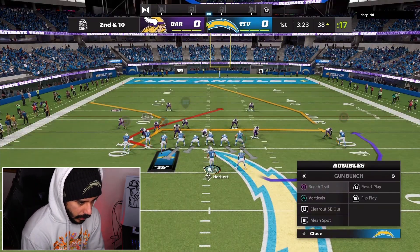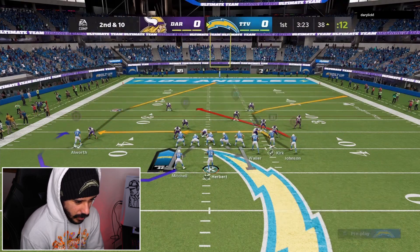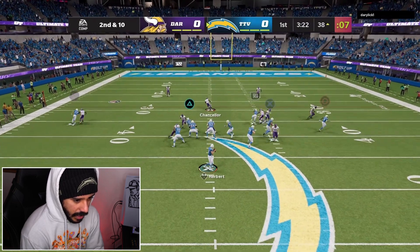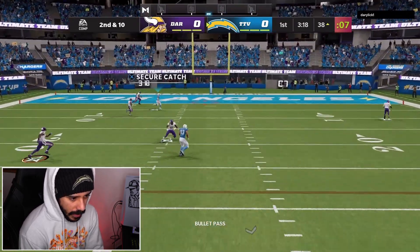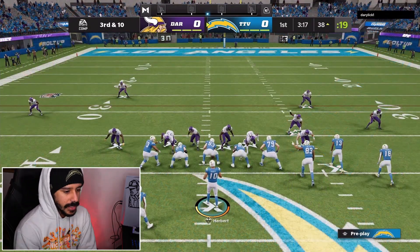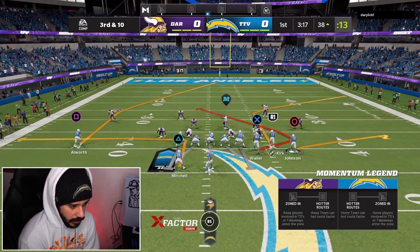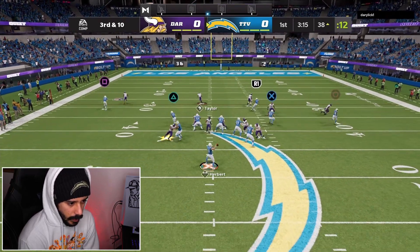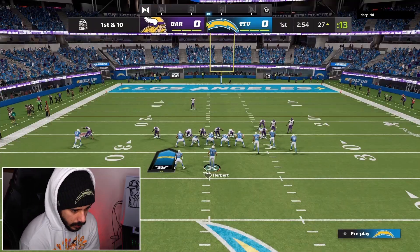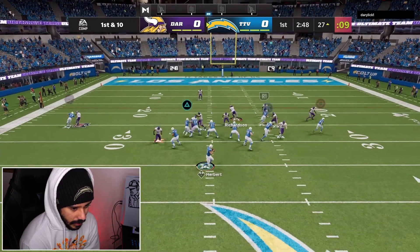It looks like our opponent's playing man to man right here, so let's go ahead and flip this. We might be able to hit him with the post on the left side — he doesn't have an ability there. Let's check out his abilities — he has two edge threats, so that's definitely not good for us. We have Square right there. Justin Herbert overthrows him — that is not good. I need Justin Herbert to be able to make that throw. It looks like he's running a cover zero blitz, so we're going to try to run the same play and hopefully it works. Running back is wide open out the backfield — double juke, spin. We couldn't get sticky right there but we do pick up the first down. It looks like our opponent's running man to man again — if he keeps running man to man, I'm going to keep running the same route combo.